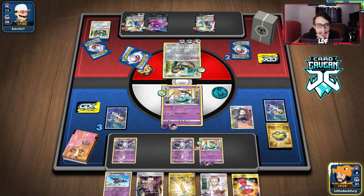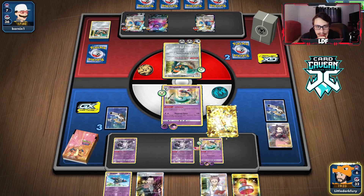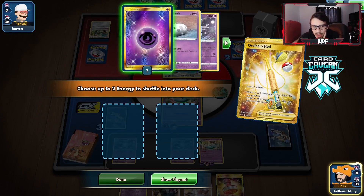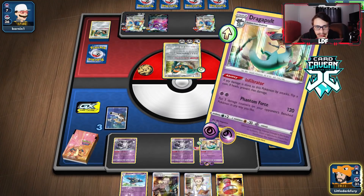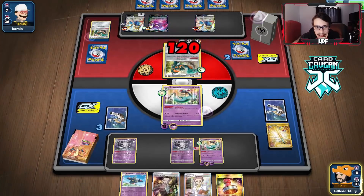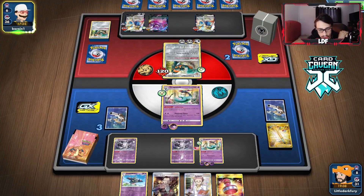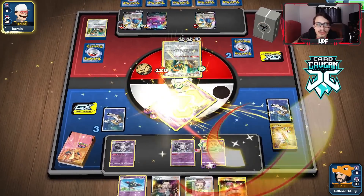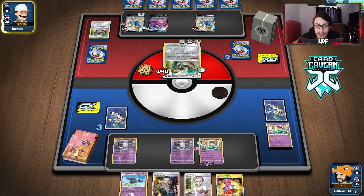We play Ordinary Rod to get energy back, and save the Stamp. We'll Boss and hit Zamazenta — force Metal Goggles or it gets knocked out and we win next turn. He can't take two prizes here. He does get the knockout but that's going to be game — we knock out Zamazenta and Copperajah to win. That'll be it with the Dragapult Cursola deck.